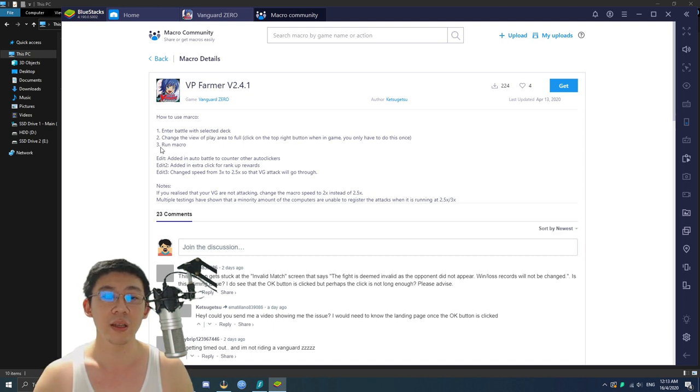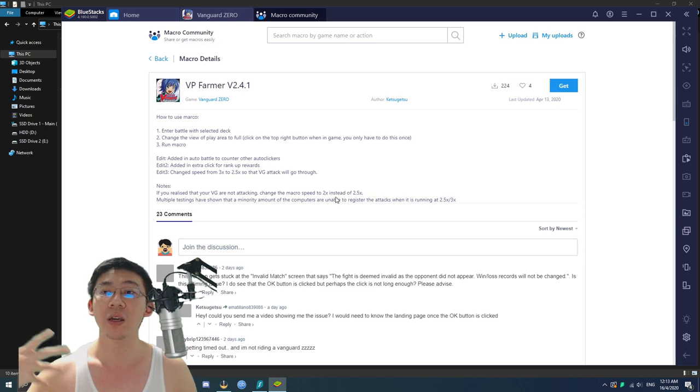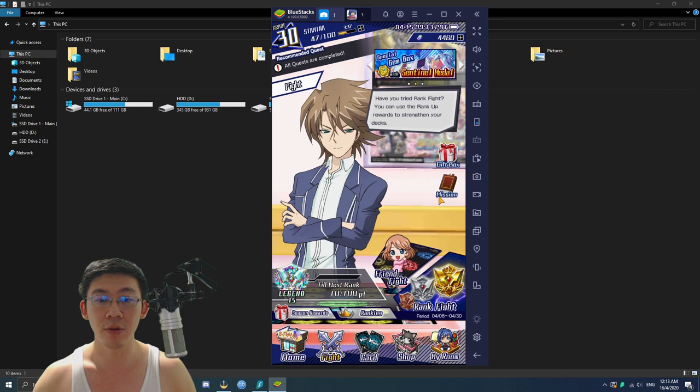Once those two points are performed, you run the macro. This version will, at the very least, allow it so that once it is done with a battle it will go into retry again and continue on — unless something else happens like disconnections. These things can happen, which means you do need to check back on your game from time to time.